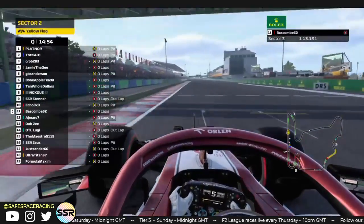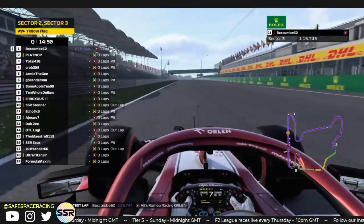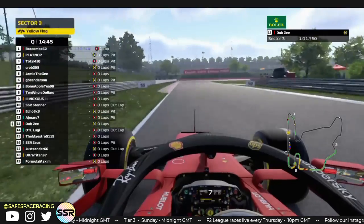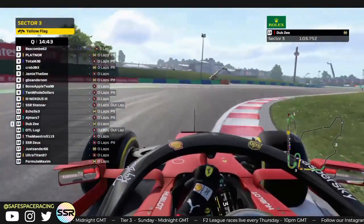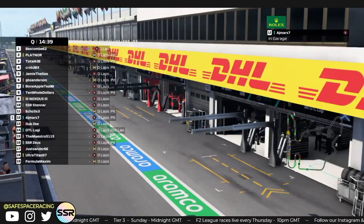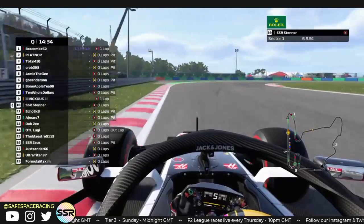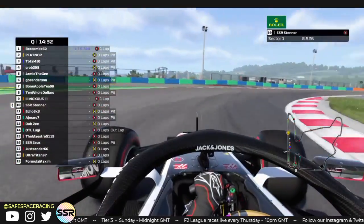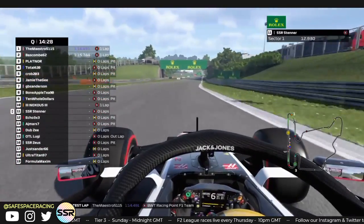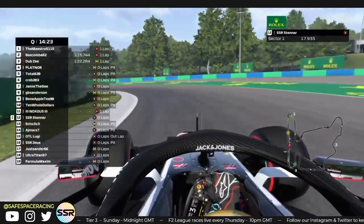Coming out of turn 16 for the first flying lap of the day, coming across the line. What can he get? It's a 115.7. Right on board of the center here. My stroke there — someone with a 114.4.